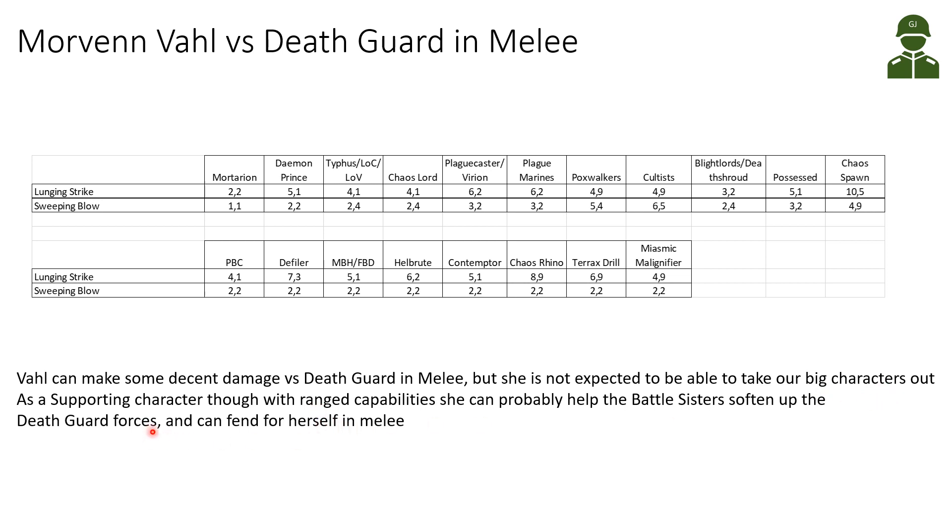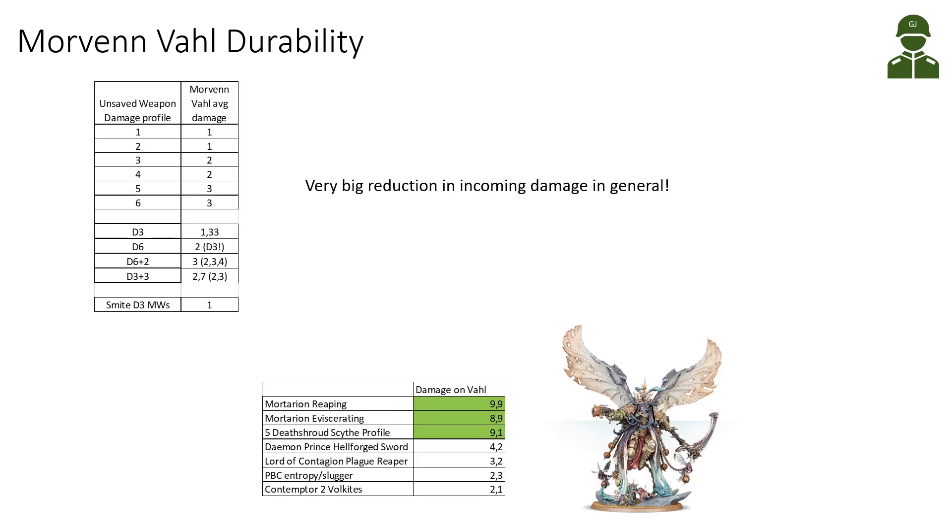Since she has strong supportive characteristics and ranged shooting as well, she can probably help the Battle Sisters take out a lot of Death Guard units while shooting with Meltas, and then defend herself and do some damage in melee when the fighting comes close to her. Now let's look at Morven Val's durability. The halving of incoming damage applies from damage 1 up to damage 6, and halving the damage rounding up severely reduces the damage she takes. The maximum damage she can take from fixed damage values is damage 3.